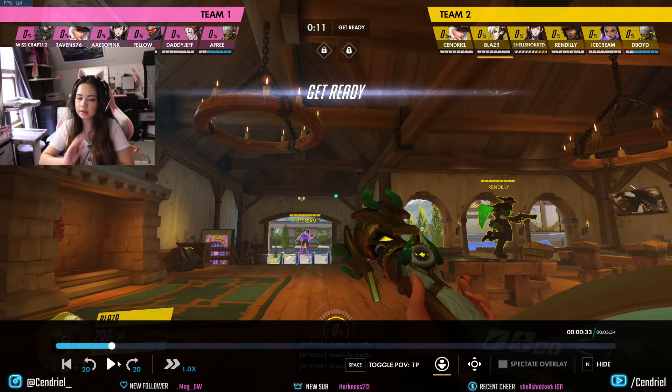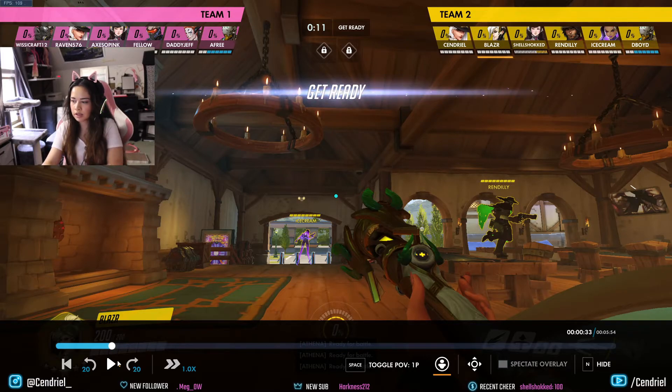Also for Mercy — when you're beaming someone, I always try to look for flanks. You're beaming someone right in front of you, but you can look to your left and right to see if anyone is flanking, because your beam will still stay on the target as long as they don't hide behind a wall.